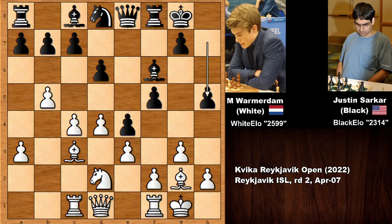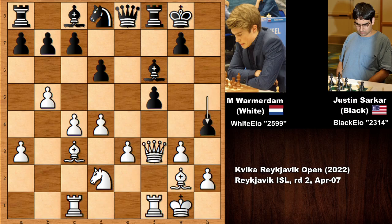Black plays h5 but white immediately charges at the center, wanting to open the f-file. e takes on f3, queen takes on f3, and then h4 attacking from the kingside. In this position white played a very important move — rook from c to e1, lining the rook with the queen. Then knight to e6 and white played another very important move.